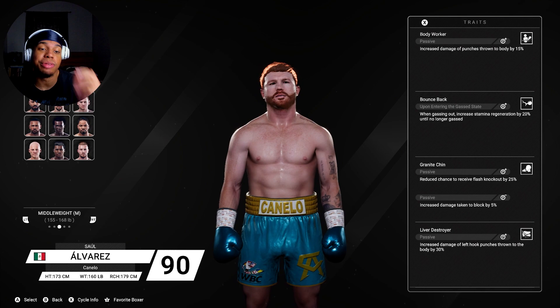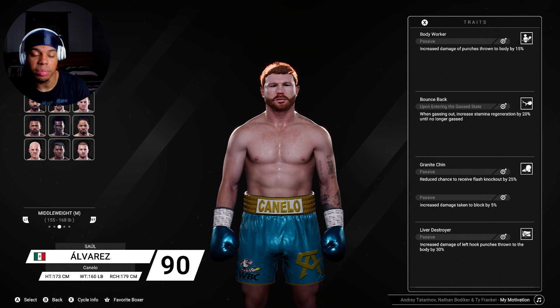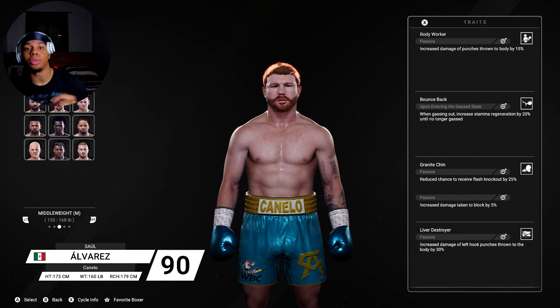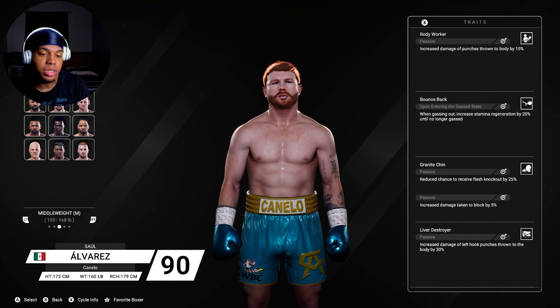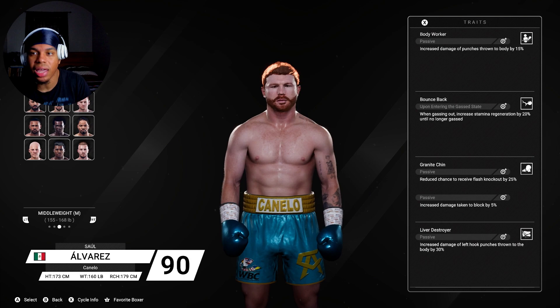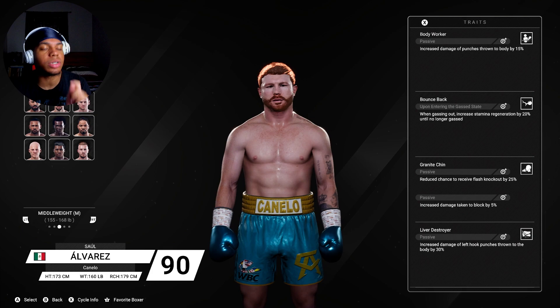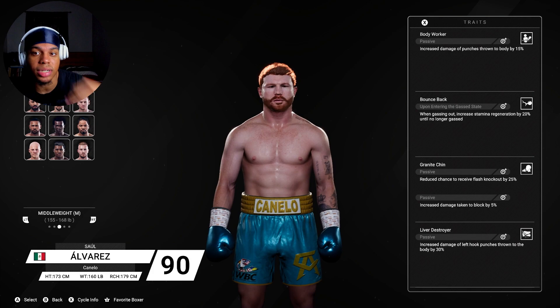He also has Granite Chin, which reduces the chances of getting flash KO'd by 25%, but the downside is it increases the damage you take on your block by 5%. Then he has a newly added perk which I think is probably one of the best in this game - Liver Destroyer. It increases the damage of a left hook thrown to the body by 30%. So that lead body hook, when I throw it, damage goes up 30%. Canelo is good if you use him the right way, and with more patches he's going to be even better.